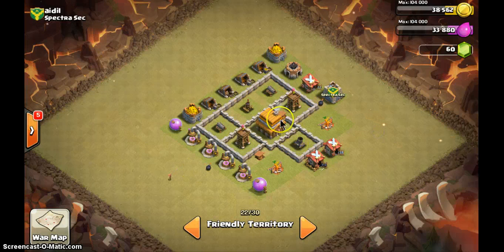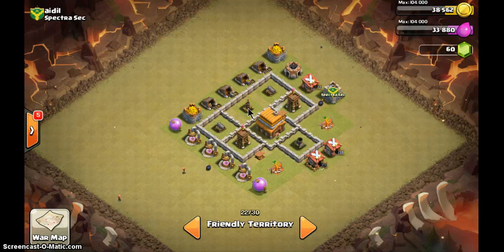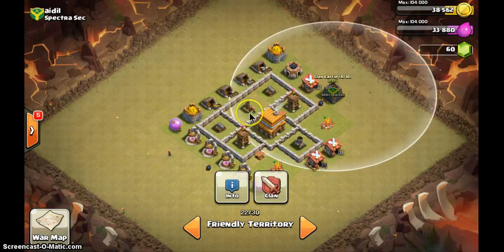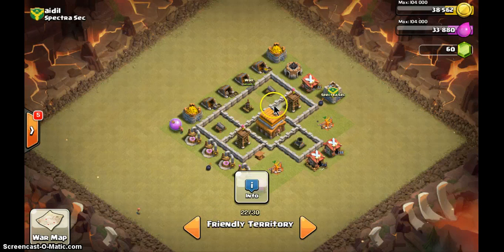This is Ideal's base — he's also Town Hall level 4, and this base is not too bad. It has one pocket, two, three, four, and the town hall is in the middle and protected. What you can do is move the air defense out and move the clan castle in. The clan castle is more important than air defense, and at level four nobody will use air troops to attack you anyway.